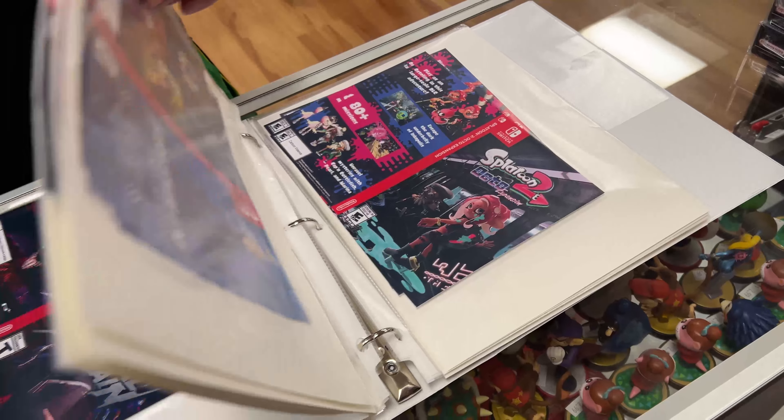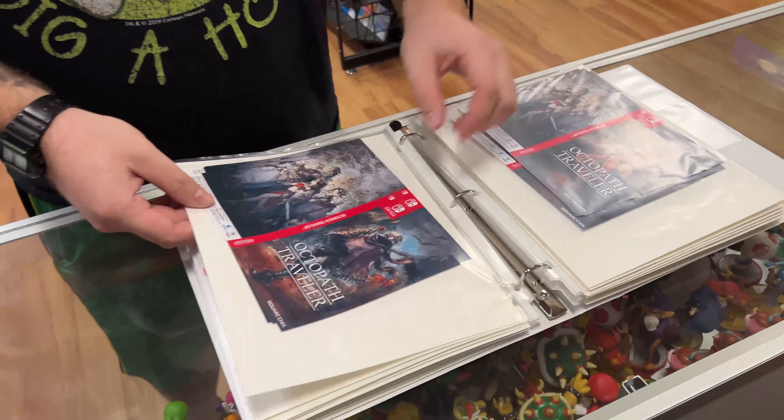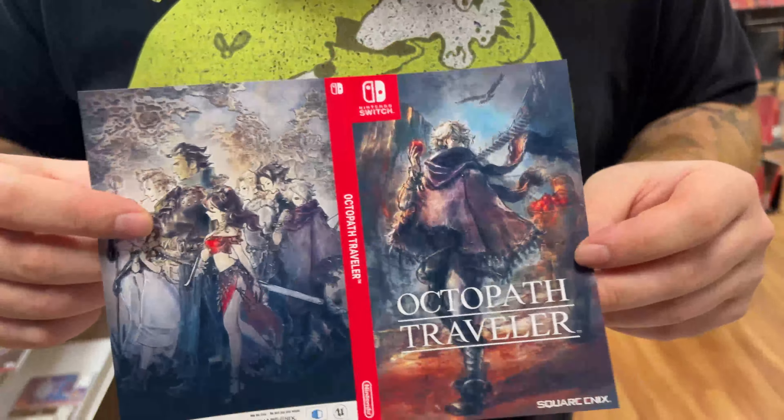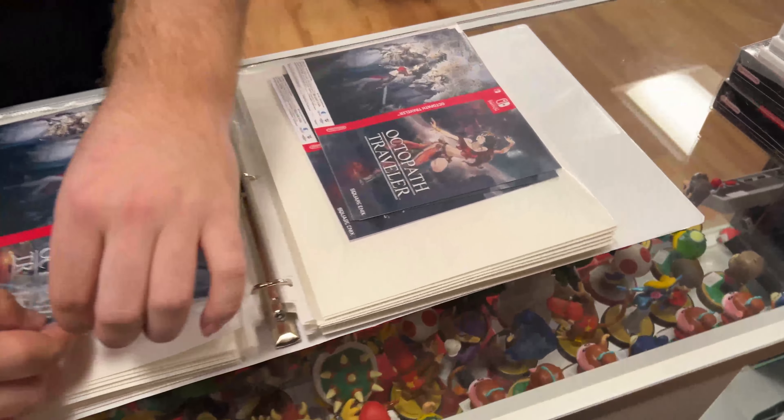We downloaded all the alternate cover arts we could find - current ones and older ones that people have archived - and got them printed on super high quality gloss paper, extremely similar to the original. We got them cut to size, nicely organized and separated in a binder. For a buck you can get whichever one you want, and if you want a case we have those too - so for $2.99 you can get the case and a piece of art.